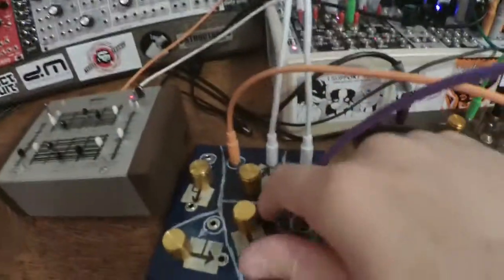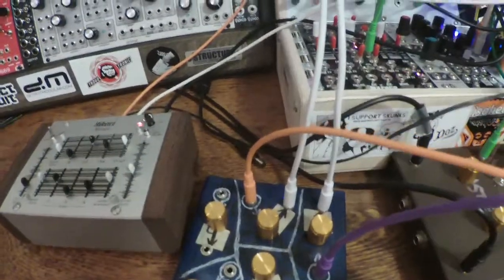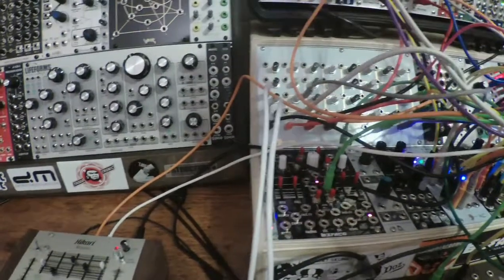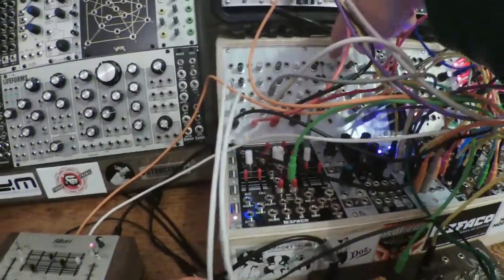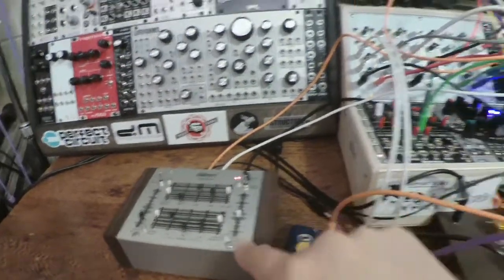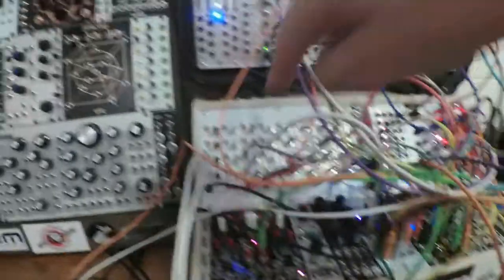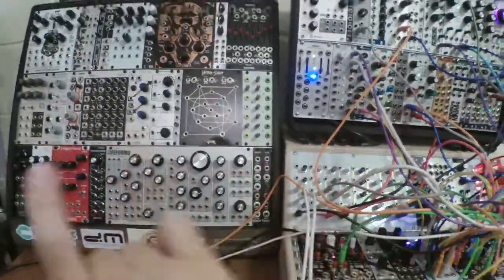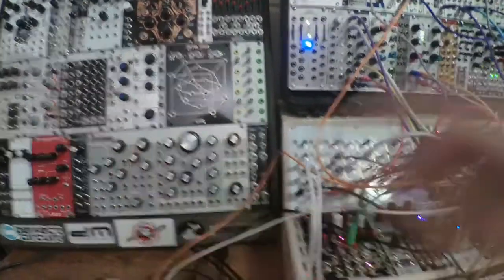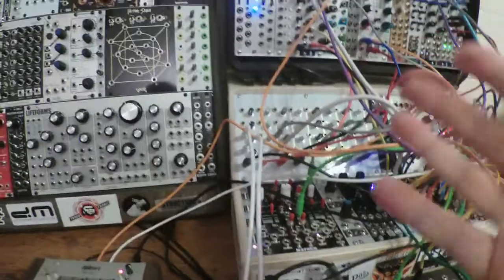I am also using Cipher's gate outputs — two of them I'm attenuating with this homemade box of attenuators — and I'm using them to gate the left and the right VCAs here in the cluster for the Monos signal, and I'm also using that trick on the DCO. So those two sounds will pop left, right, and center depending on which combination of those gates are turned on.